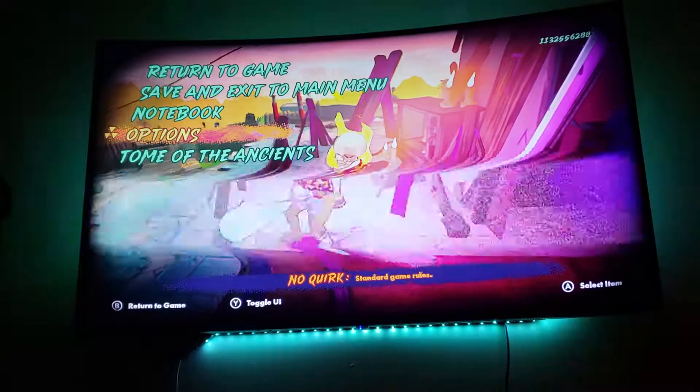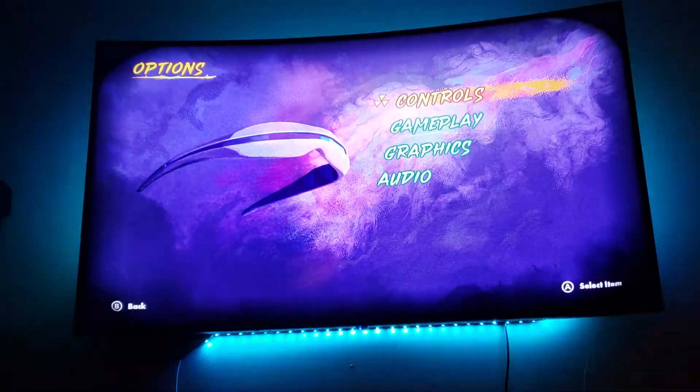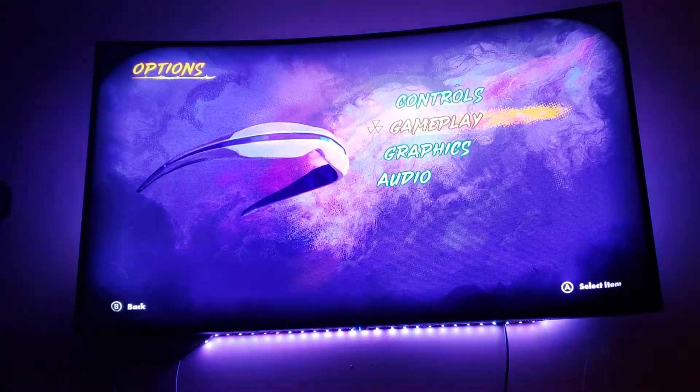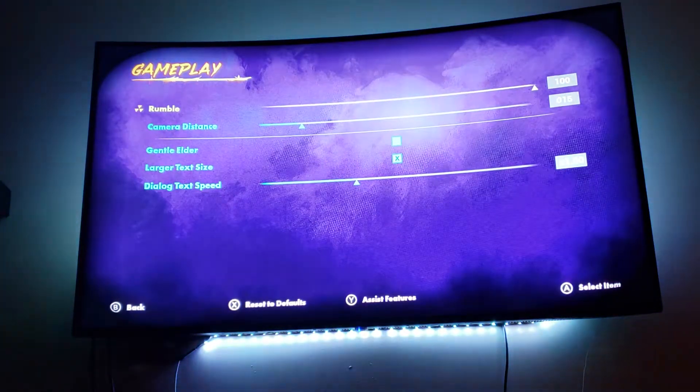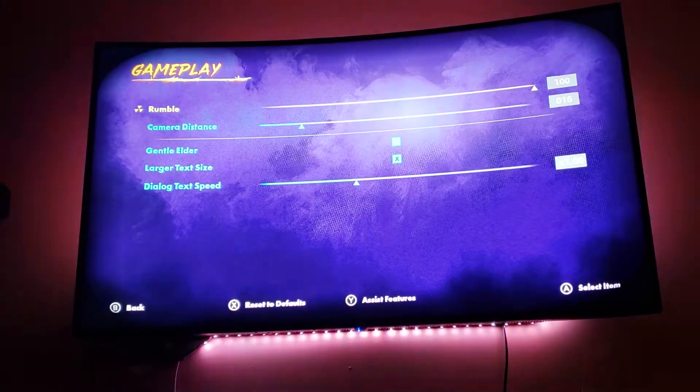So how to start with more health. You go to options, gameplay. On the screen it says assist features, click assist features.